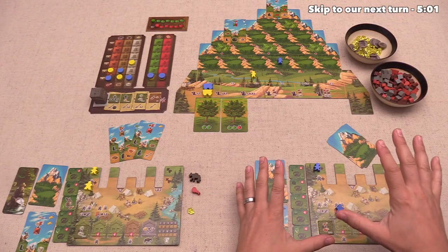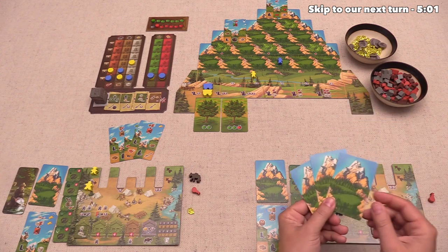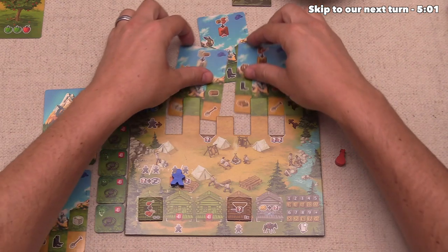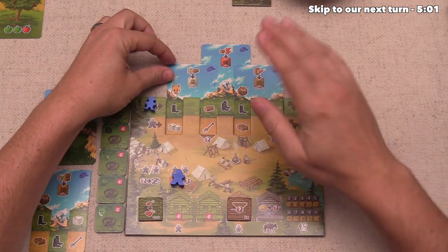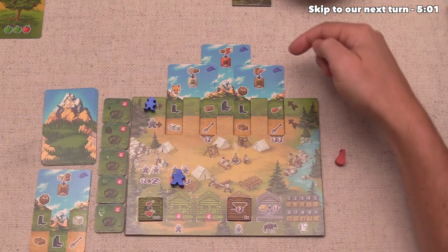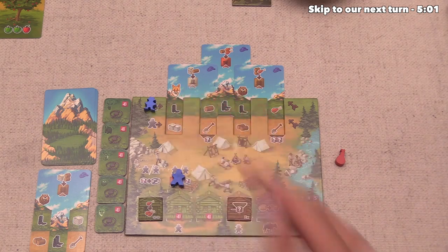Let's begin things off again, and the blue player now gets to take their turn, so the first thing they have to do is plan out their three cards. After considering their options, they've decided to plan just like this, and at the start of their pioneering step, we get to look over here and see that they have a beaver showing and a fox showing, and we can potentially trap one of those if we want to.